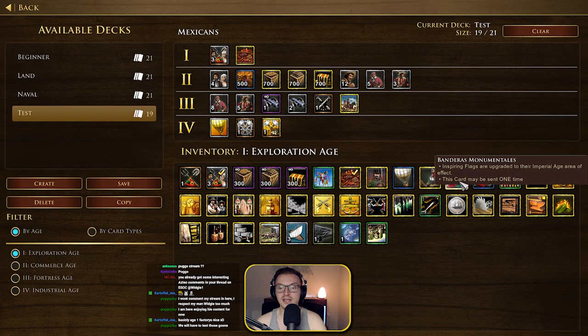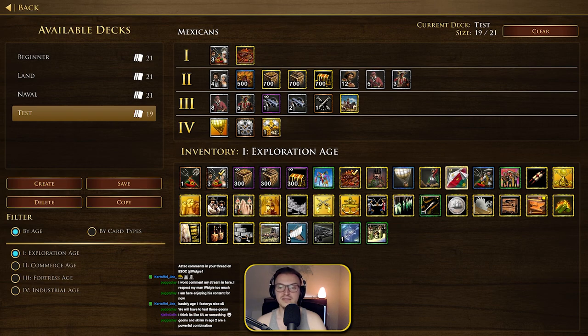Banderas Monumentalis — Inspiring Flags are upgraded to their Imperial Age area of effect. I don't know how significant that is. Imperial Age area of effect — does that increase the area rather than the actual impact of it?